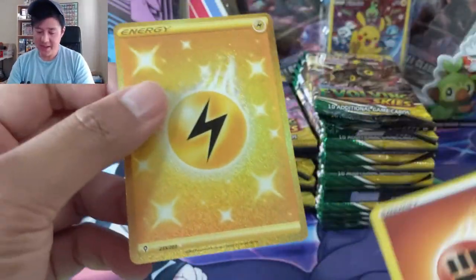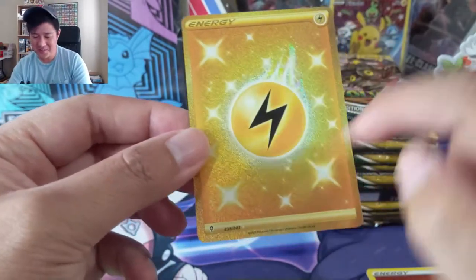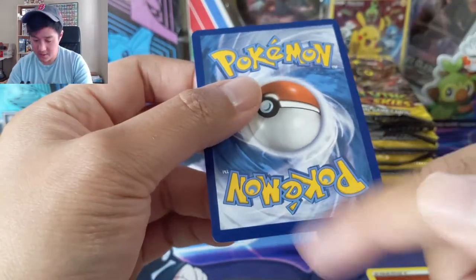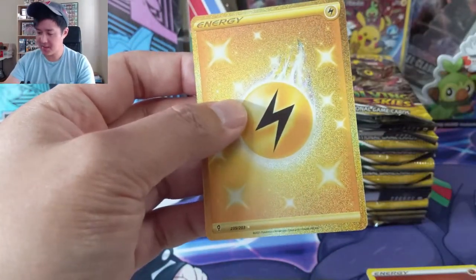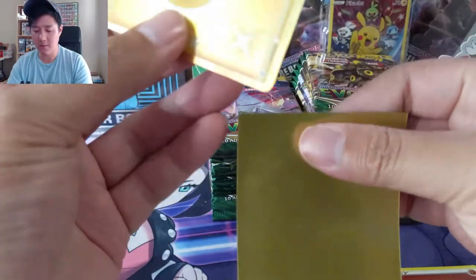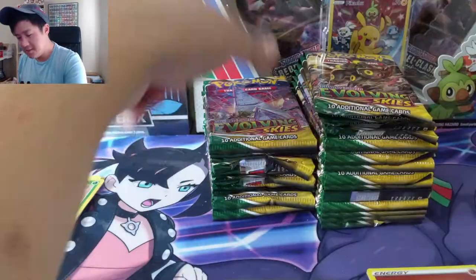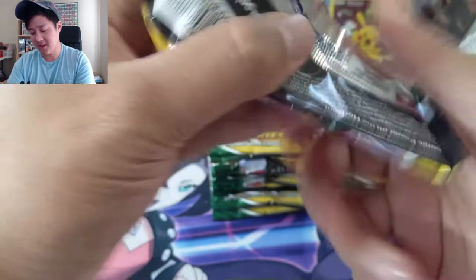The reverse is a Crustle — the crab rock. Oh okay, secret rare energy! These feel like they combined gold energies with shiny ones; the sparkles remind me of the shinies from Hidden Fates and stuff. This one is straight up but always happy to pick up a reverse energy. Not the most exciting thing, but I feel like the secret rare energies age pretty well when the hype dies down for other secret rares.